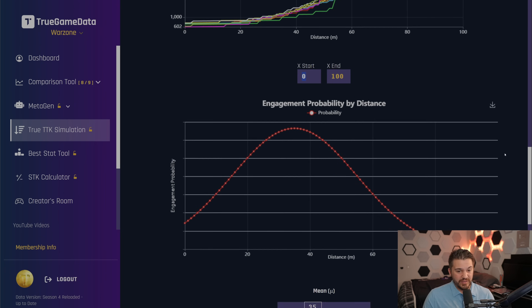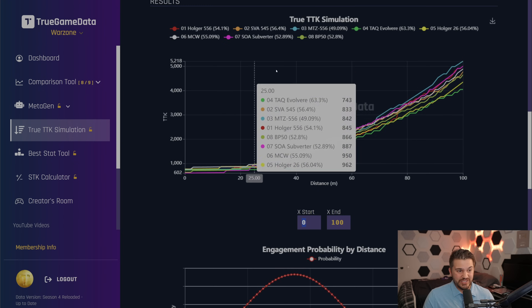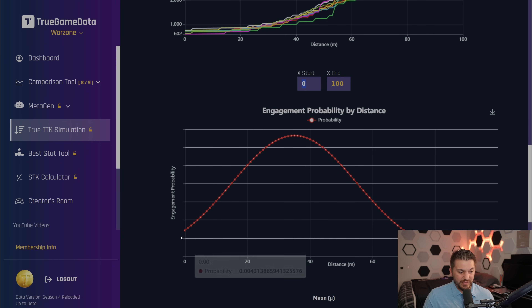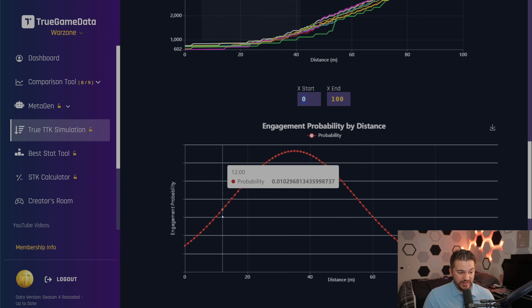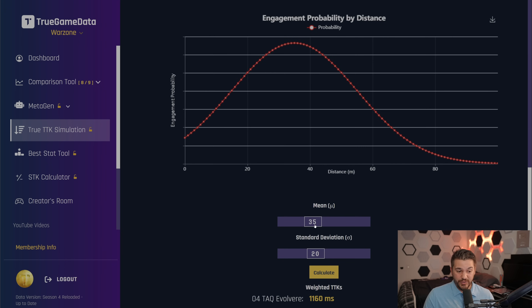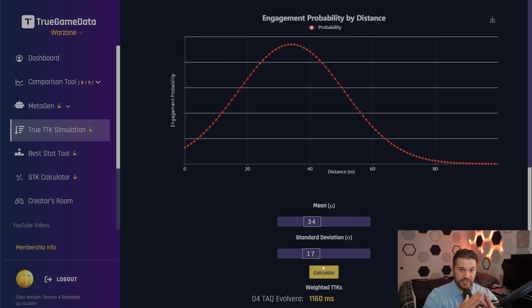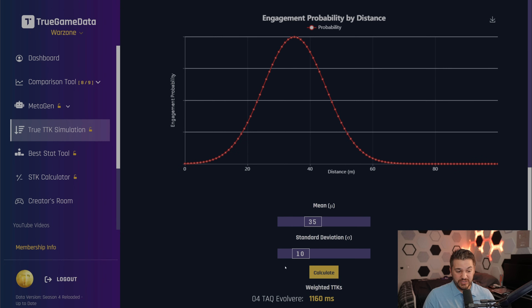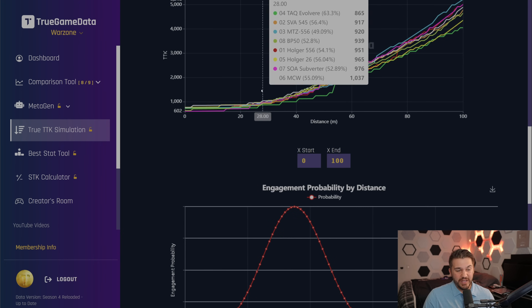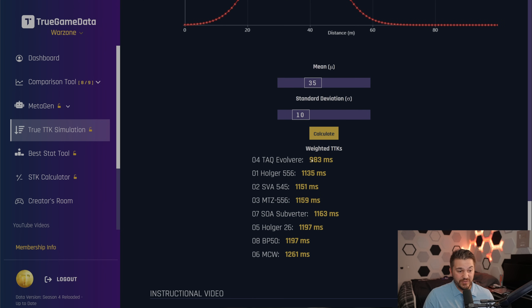You can zoom into any range you want, but another really powerful feature is weighting the chart by the engagement probability by distance graph. This is basically a weighting curve — it multiplies the Y value on the TTK chart by the Y value on the engagement probability curve at the same X value. The default mean is 35 meters. You can move it around and adjust the standard deviation to change how focused it weights around a certain point. Then you run calculate and it gives you a single weighted TTK number for each gun in the comparison.